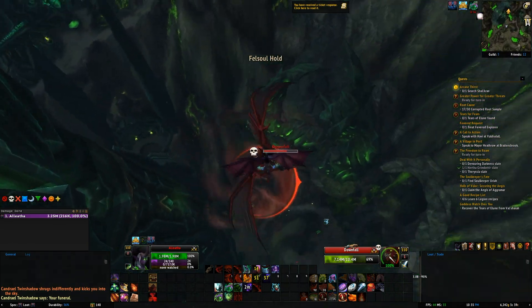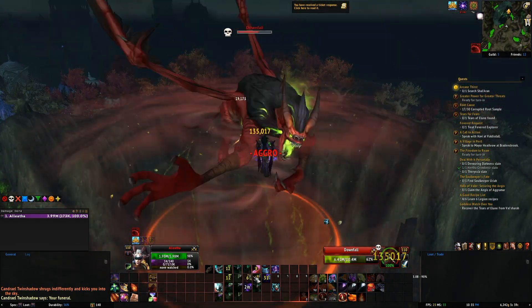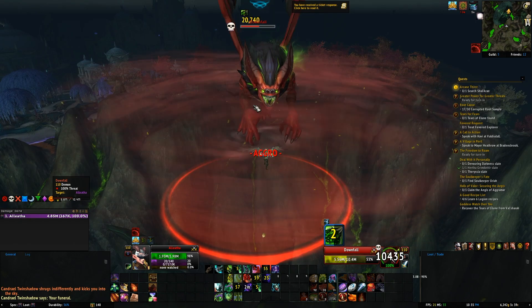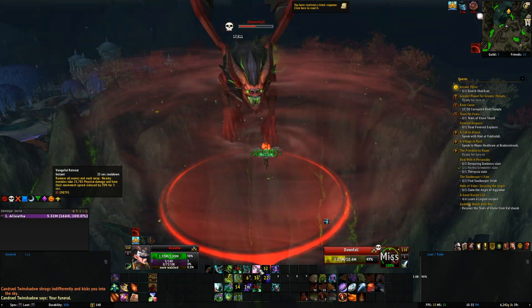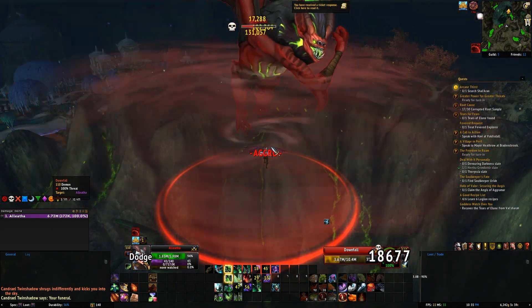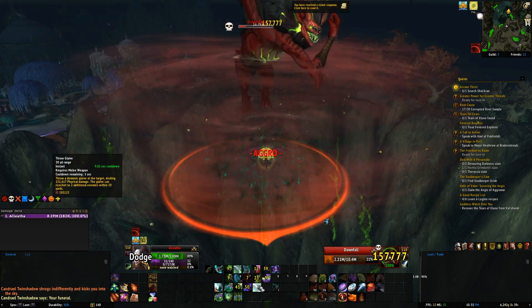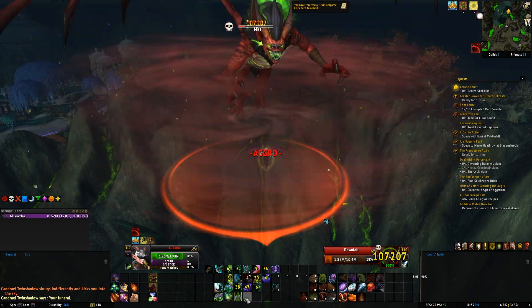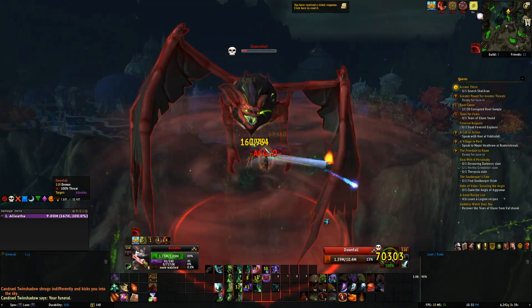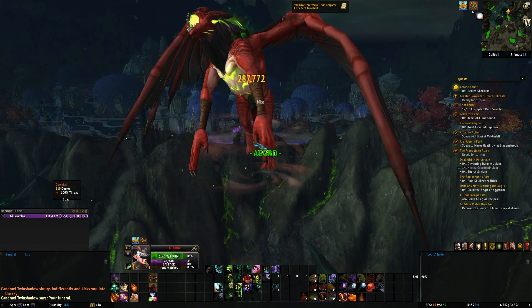And then you want to glide as soon as you're able — get down, back to him, and start kicking his butt again as fast as you can. If he tosses you, you want to just glide like I just did and head back for him. Eventually you'll bring him down — he's not even difficult.